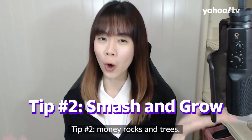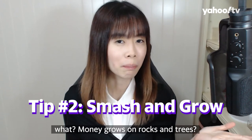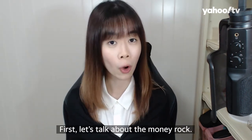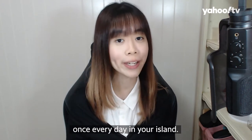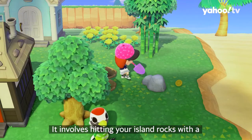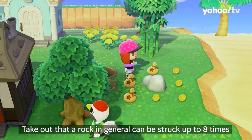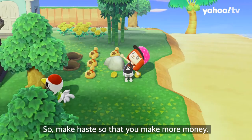Tip number two: money rocks and trees. Money grows on rocks and trees in Animal Crossing, in fact! First, let's talk about the money rock. The money rock is a phenomenon that happens once every day on your island — it involves hitting your island rocks with a shovel or a stone axe to get bells out of the rock. A rock in general can be struck up to eight times within a limited amount of time, so make haste to make more money.